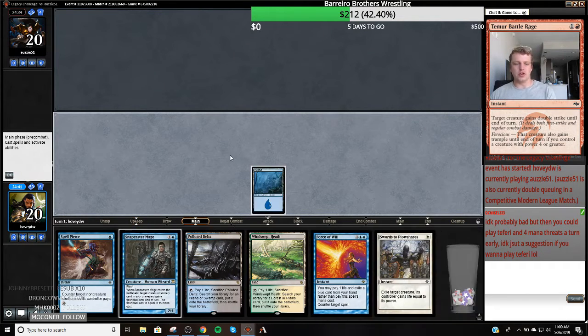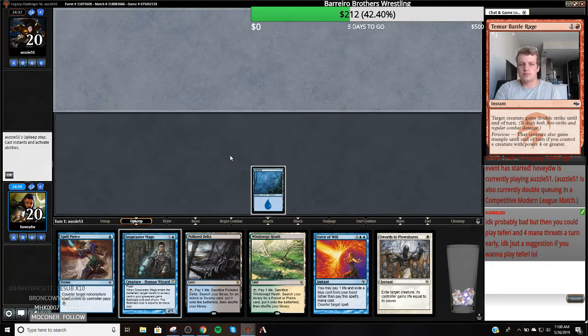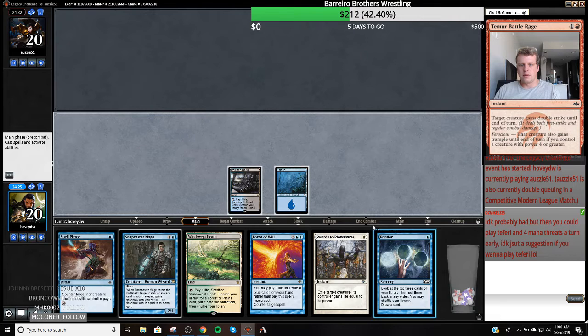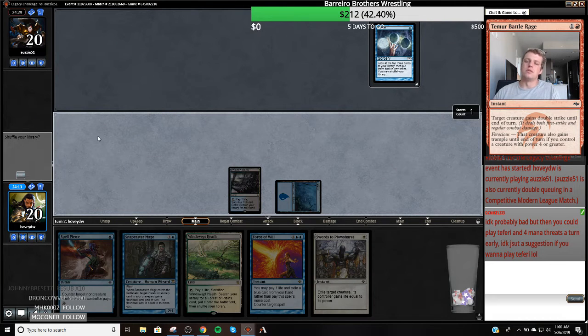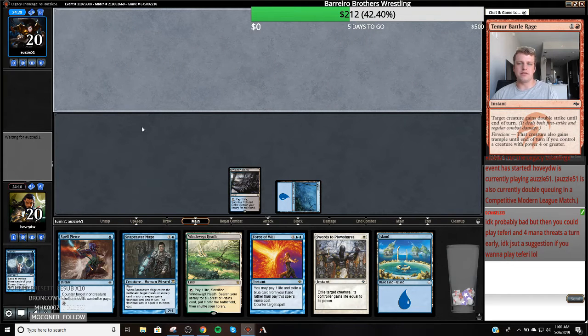My opponent might do the old 'not show you anything' — considering they mulled to four cards. Alright, I'm not gonna do anything either. I'm gonna Ponder. Ponder doesn't give away very much. We want both of these — they're our meal tickets to end the game. We're only gonna need one, but I'll want the fourth land eventually. I guess I should have drawn one of them in case I have to Spell Pierce for some reason.